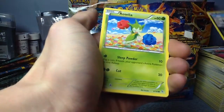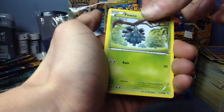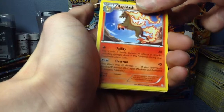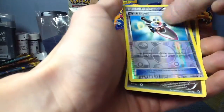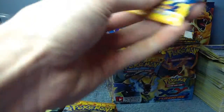Flabebe, Stunky, Roselia, Binnacle, Pineco, Trick Shovel, Rapidash, Furfrou, a Reverse Trick Shovel, and a Trevenant Rare. That is, like, the dumbest name.